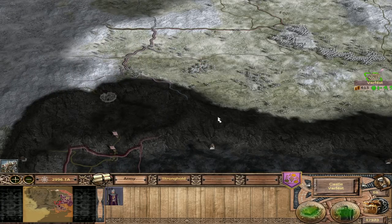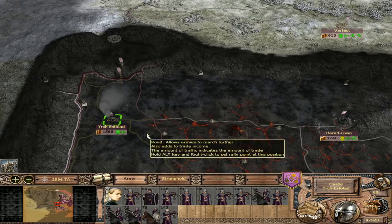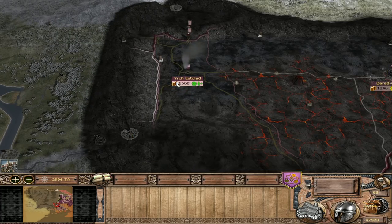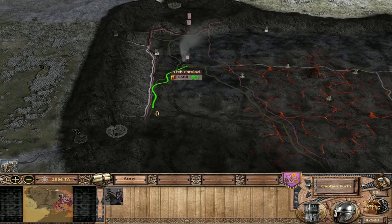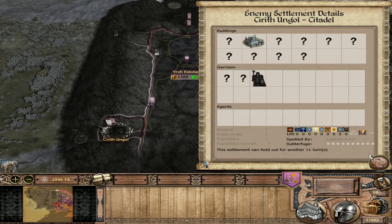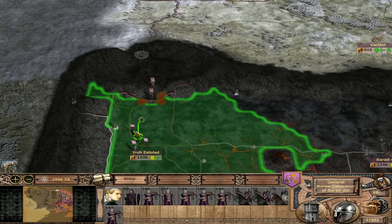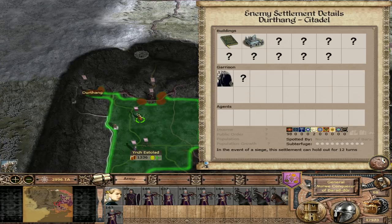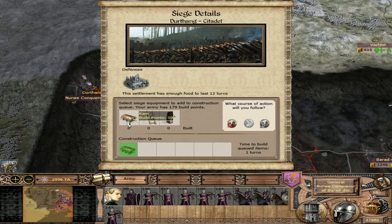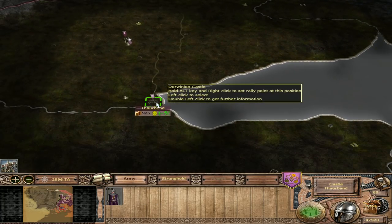I'm recruiting a lot of units here - I'm going to hit the Black Gate from this position. I'm going for Kirith Ungol. It looks like it's actually on siege - let's check this out. Gondor is actually sieging them out. They have already gotten Minas Morgul. Morgul is actually standing on their last legs now, which means we can just send our troops up this way. If we attack Durthang, these guys might be interested in attacking us over here. Let's just clear out Durthang.